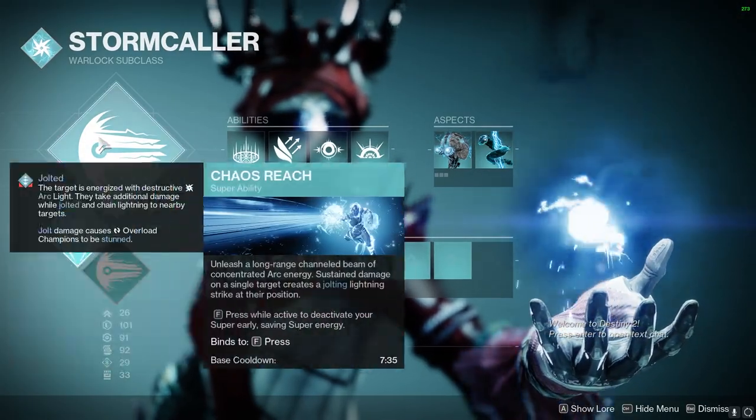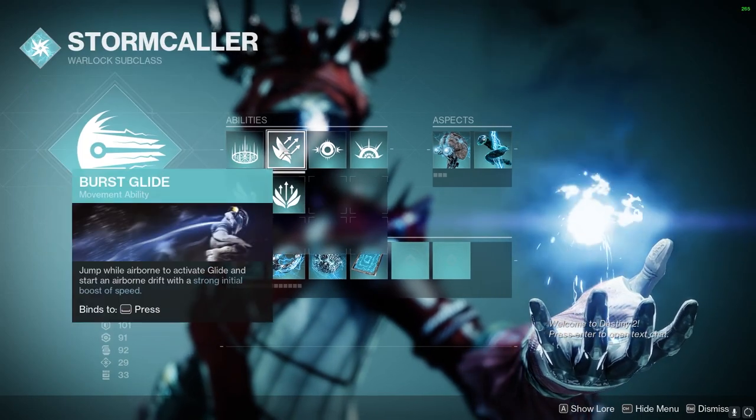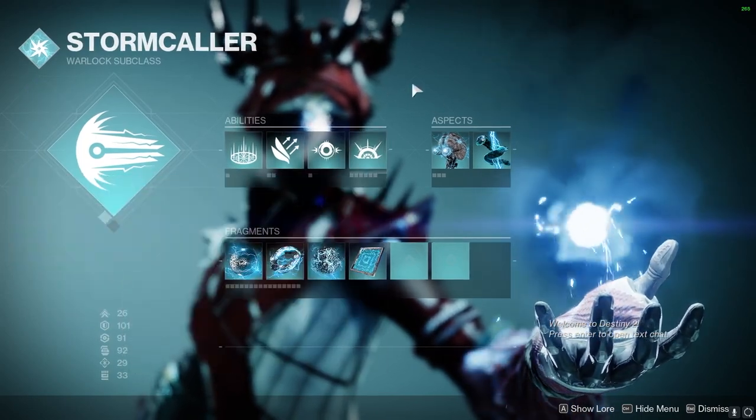Moving on to the build, we're going to be using Stormcaller with Chaos Reach, with Healing Rift — you could use Empowering Rift if you want. Burst Glide, Ball Lightning, and Storm Grenades.